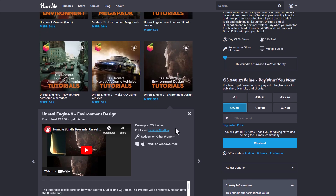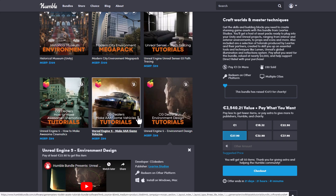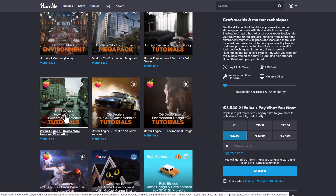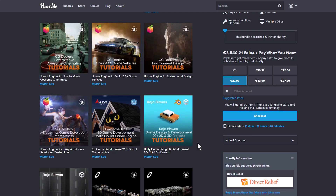I already purchased these and I can tell you for sure that all of these are super useful stuff that I would suggest you pick up. If you're into creating games, there's also the Make AAA tutorial, which is from the folks at CGDealers as well. CGDealers are offering a good number of their products here, alongside their masterclass tutorials that are super useful.